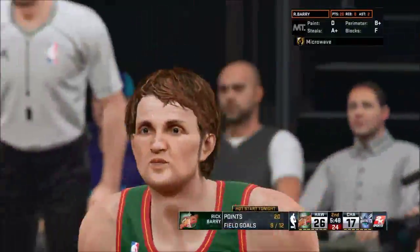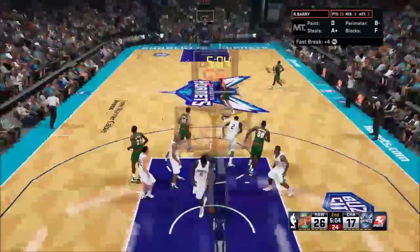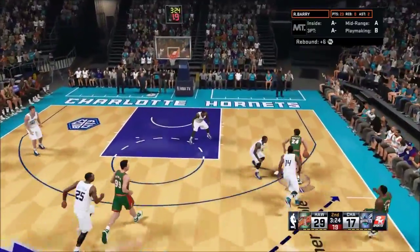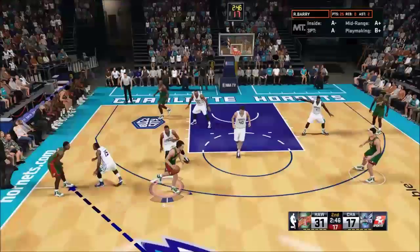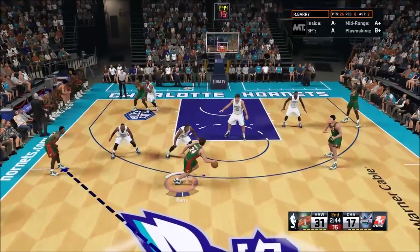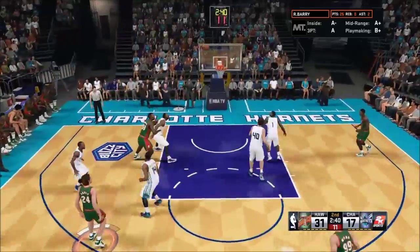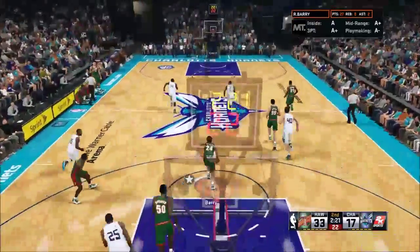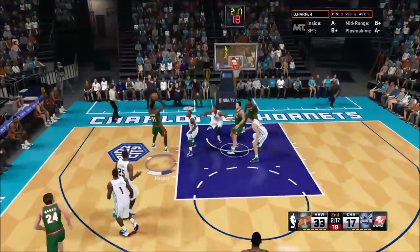As we hit him with the step back — nice little green releases we're getting with Rick Barry — I can't say enough good things about his shooting. He's got great offensive consistency and he has the Microwave badge, which alone is really all you need to be a great scorer in 2K. That badge allows him to get hot really quickly and start hitting shots on a consistent basis, which is pretty awesome.